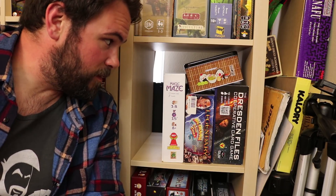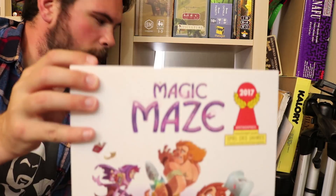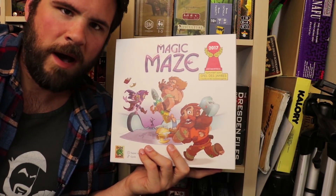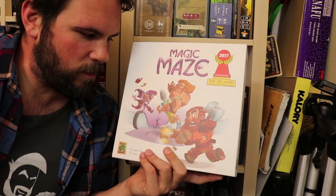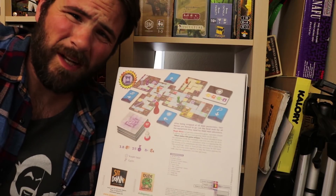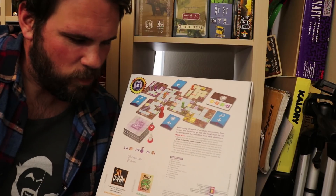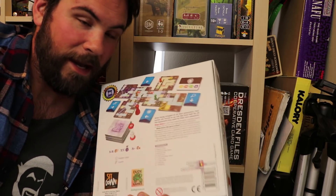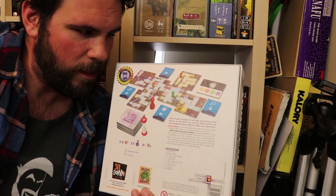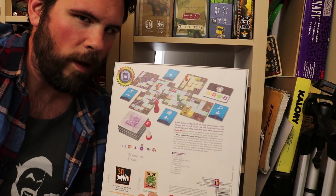Continuing down the M's — not that this is at all alphabetized — we have Magic Maze! You play it, it's fun, you go through a mall as a little dwarf person or a thief, trying to steal stuff. It's a cooperative, real-time game where you have an ever-dwindling amount of time via sand timer. You have to navigate little meeples around the mall, but with four players you can only control one of the cardinal directions.